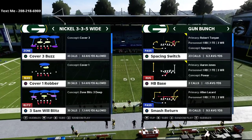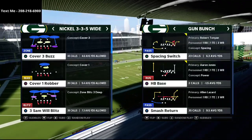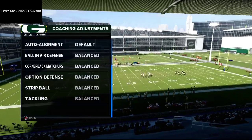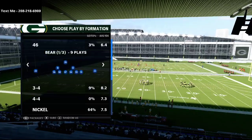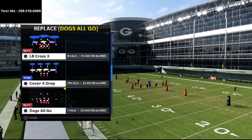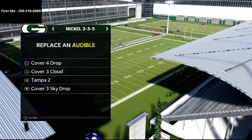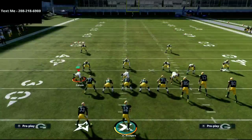I'm going to be breaking down a phenomenal way to use the play Smash Return. A lot of people like to set their zone drops in their coaching adjustments, so I want to show you this without zone drops first, and then move into what it looks like if they start dropping their zone coverages. We're going to come out in some Mabel or different varieties of coverages within our Nickel 3-3-5 wide defense.